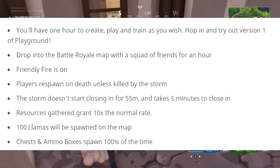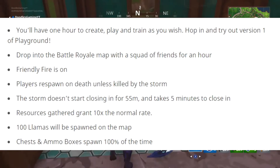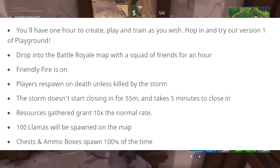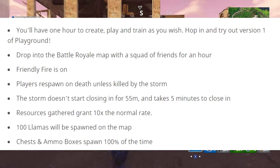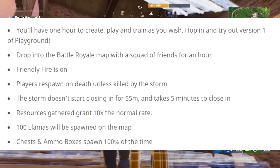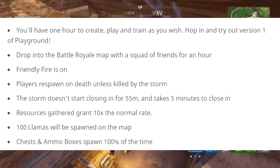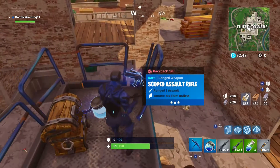You have one hour to create, play, and train as you wish. Drop in a battle royale map with a squad of friends for an hour. Friendly fire is on, players respawn on death unless killed by the storm. The storm doesn't start closing in for 55 minutes and takes five minutes to close in. Resources gathered grant 10 times the normal rate. 100 llamas will be spawned on the map, and chests and ammo boxes spawn 100% of the time.